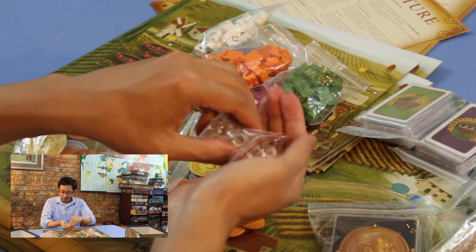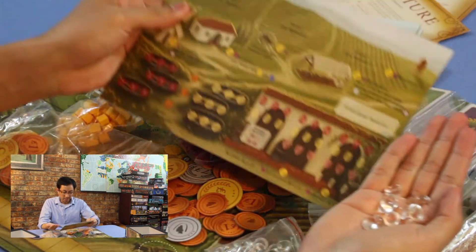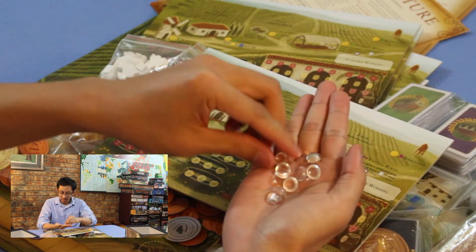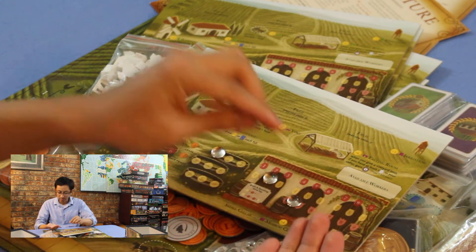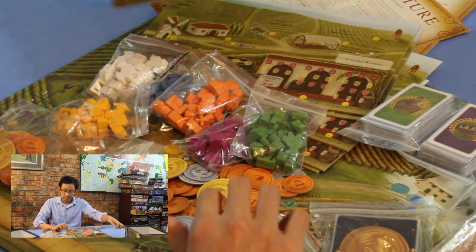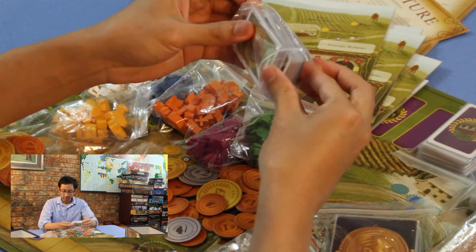Here are the little wine and crush pad markers. You can place them there or there — they move up and you can sell them off. There's a bunch of those. Here are the different grape cards — vine cards, I guess.